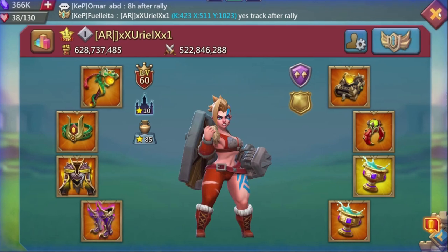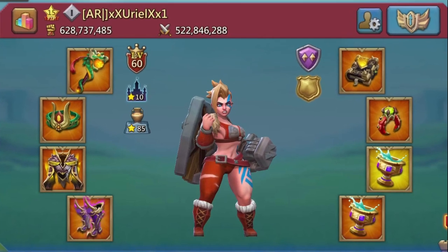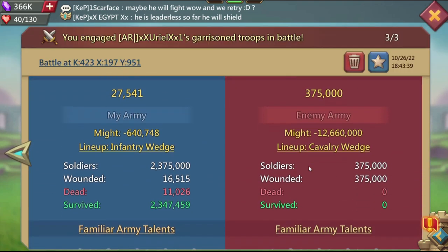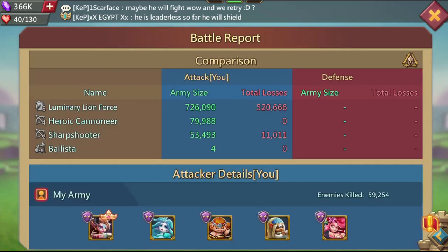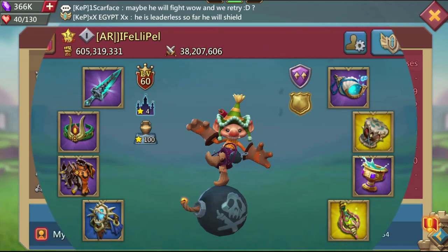Now it's time for the leaderless target, and I have none other than Uriel himself. Uriel went crazy mode here — finally a moment of clarity between us. He tried to garrison bounce me with range on my range rally. His intentions were good; he wanted to save his guildmate, but communication is everything. His guildmate actually did not have any troops. And if you ask me how I rallied him in the first place, I have no clue — it's an old clip.